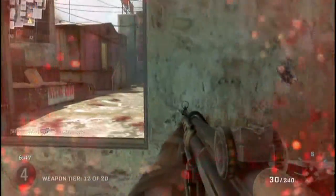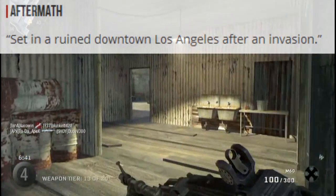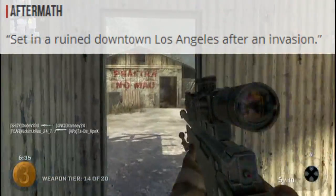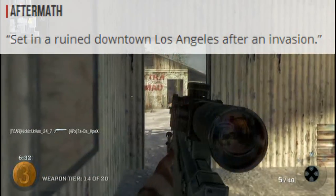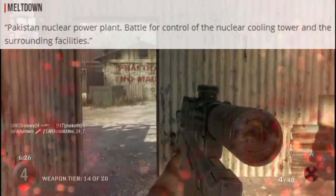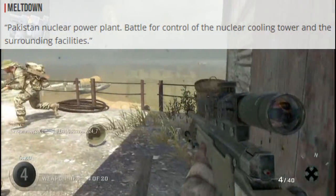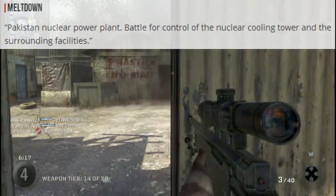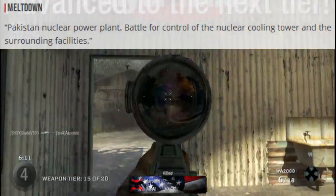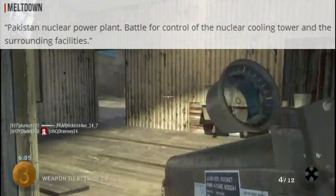Next map is Aftermath, set in a ruined downtown Los Angeles after an invasion. So that's probably going to be a map in the campaign — somewhere in the campaign you're going to see that setting in the multiplayer map known as Aftermath. Next we have Miltdown — a Pakistan nuclear power plant. Battle for control of the nuclear cooling tower and the surrounding facilities. The nuclear thing is probably just going to be like in the middle of the map — probably going to be somewhat like Launch.